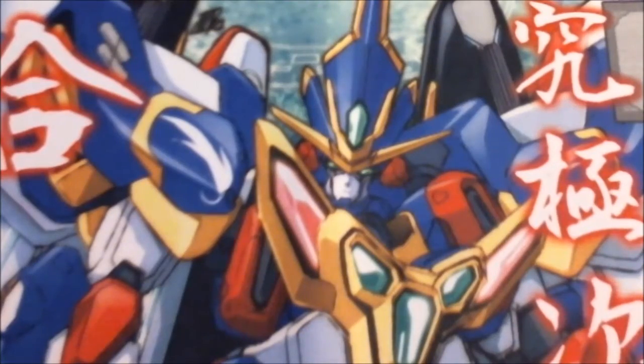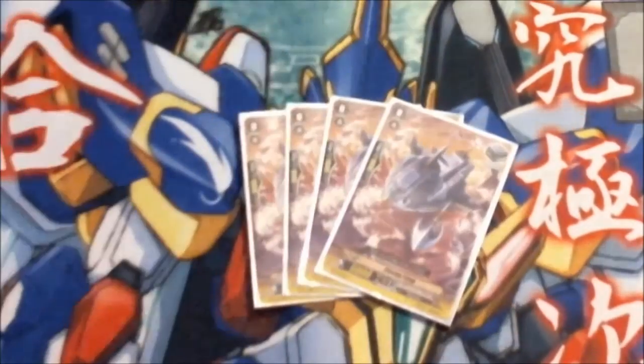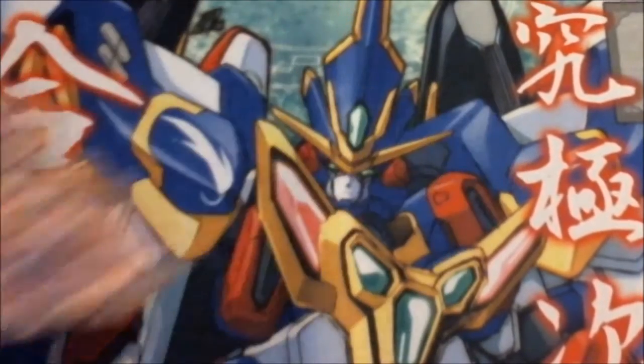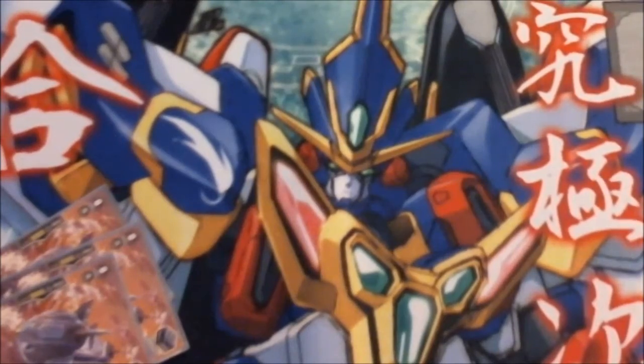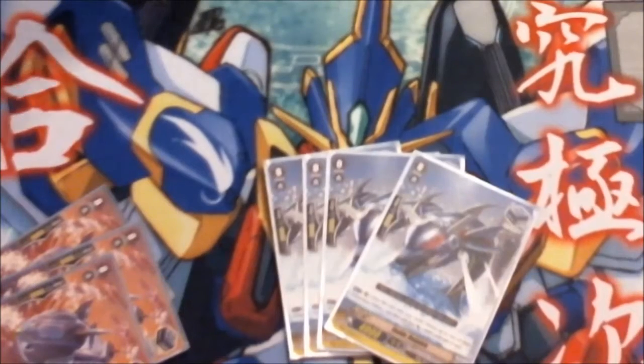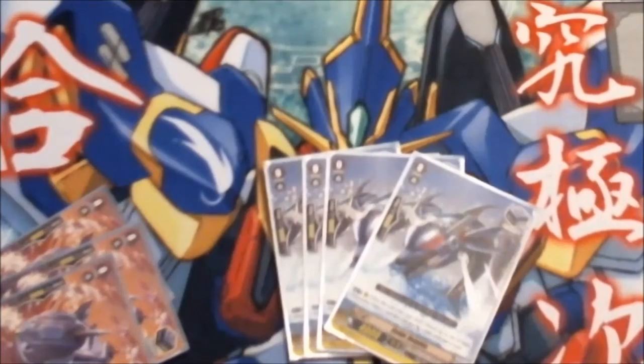We go with our first four stands, which is the vanilla stand trigger Cosmo Fang — we play four of them. Then we play the effect trigger, which is the stand trigger Guide Dolphin. Guide Dolphin is 4,000 and he's good because he adds power to the main Vanguard by putting him from play into the soul and giving the Vanguard 3,000 power, which is very important in this deck because of the Grade 3's abilities.